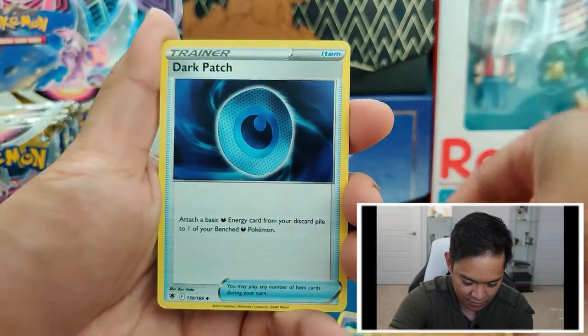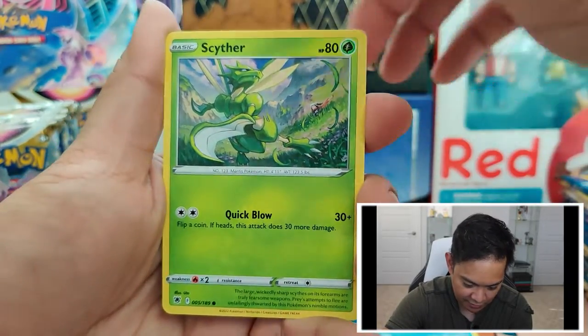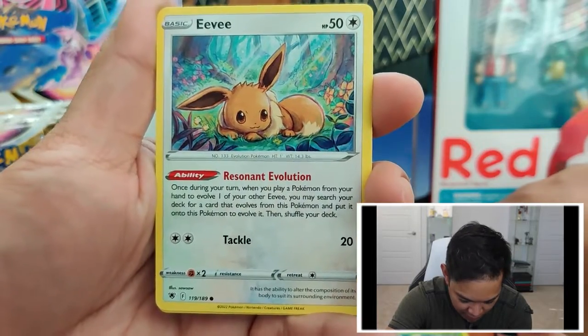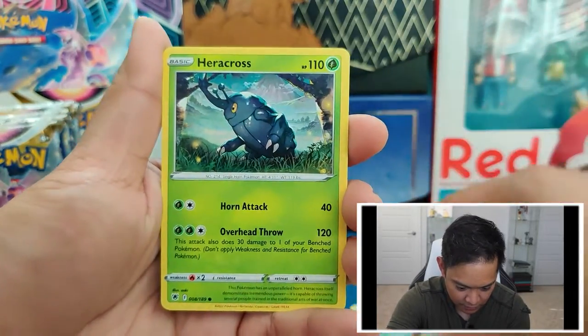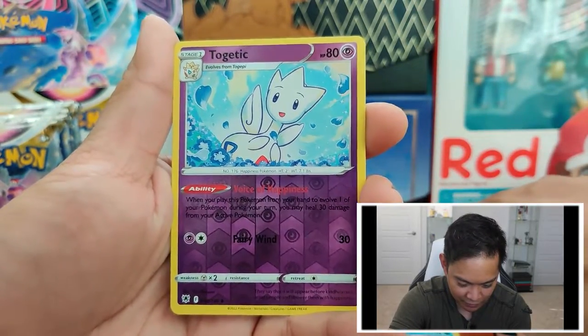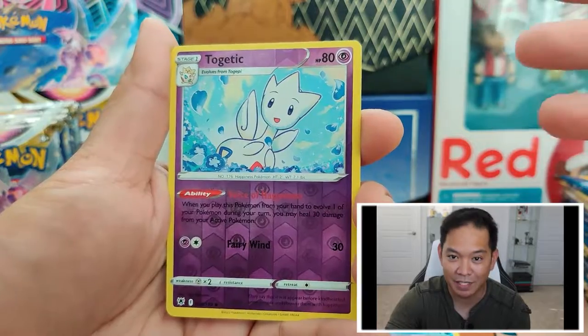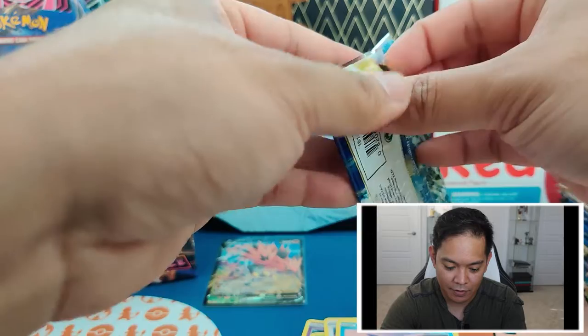Paladin, Dark Patch, Barboach, Scyther — love Scyther, so cool. Eevee — oh, that is a nice picture of Eevee. Heracross, Mantine. We got the Reverse Holo Togetic — we got the Togekiss, now we got the Togetic. And a Mismagius.